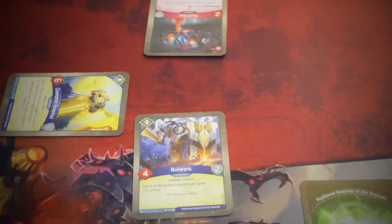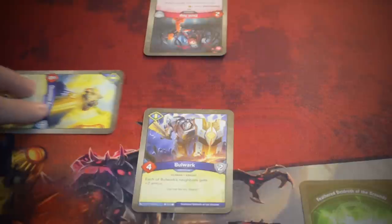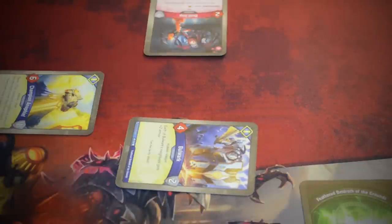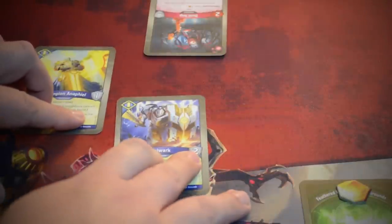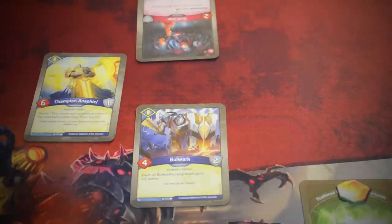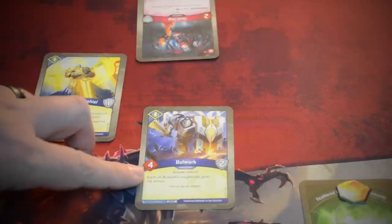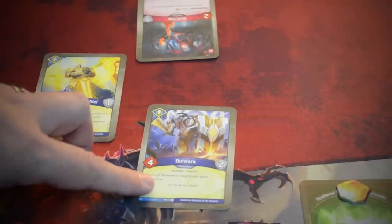When I want to use a ready creature, there are three things I can do. The first and probably most important is reap. To reap with a creature, you exhaust it and then take one amber from the supply and add it to your pool. You can do that with any ready creature of the house you declared that turn. Next turn I could reap with both of my creatures and get two more amber. When you use a creature, you use them one at a time and fully resolve the effects before moving on to the next. Certain creatures also have a reap effect that triggers whenever you reap with that creature.